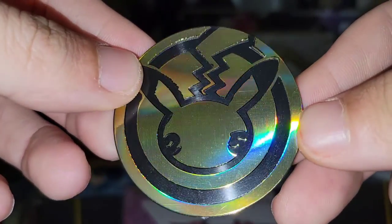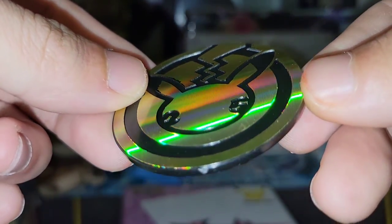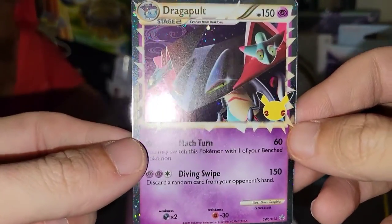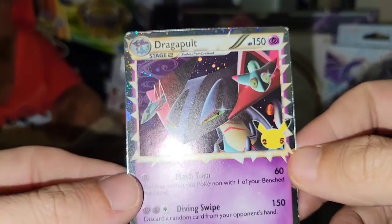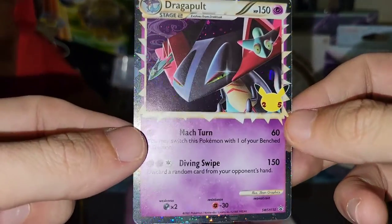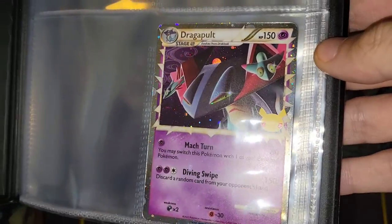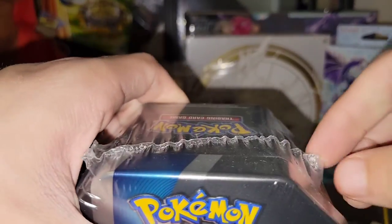You also get this cool 25th anniversary Pikachu coin — I love that. Of course we got the Dragapult Prime TCG card. Look at that — the gold writing too. I'm loving that. That's fresh. Let's get this tin open.